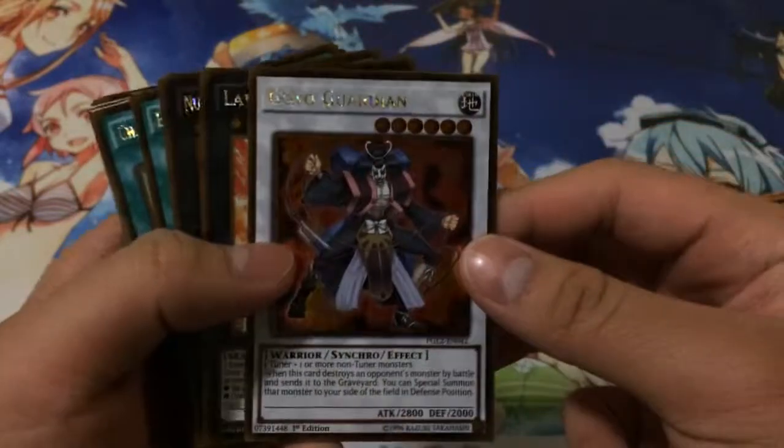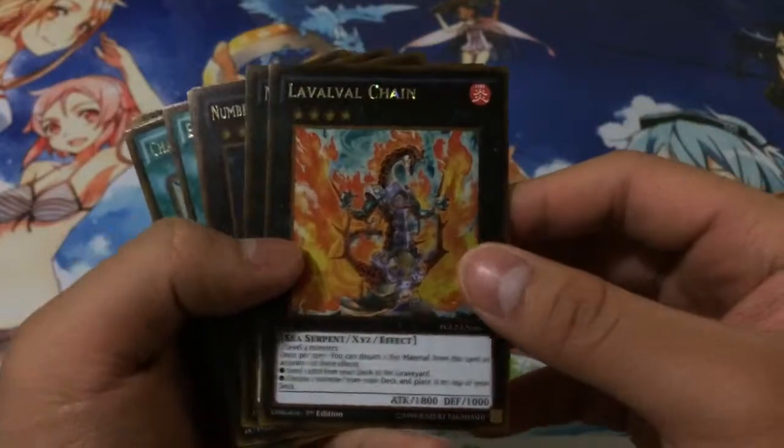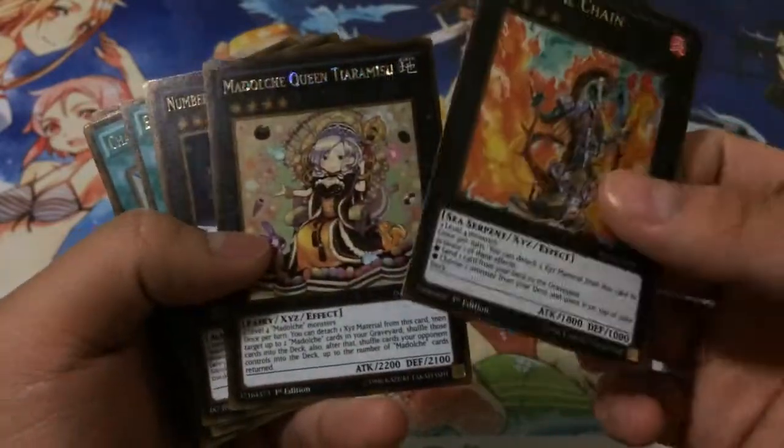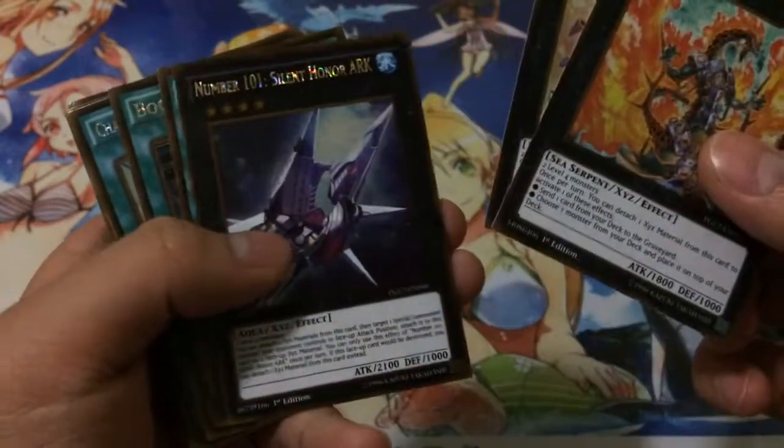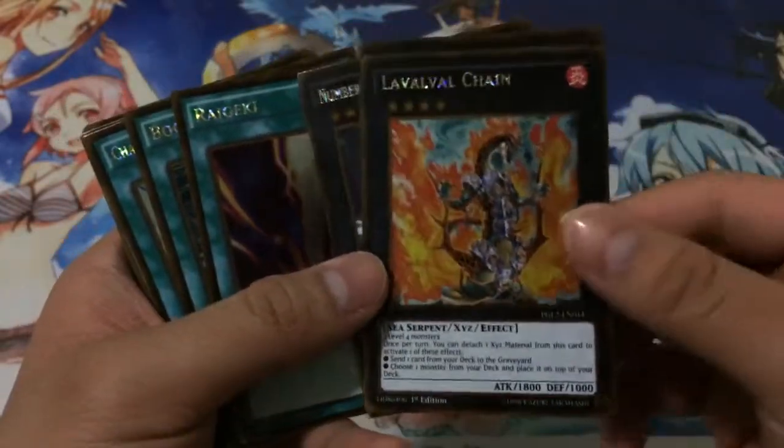Onto Synchros basically — a Goyo Guardian, pulled one. A Laval Chain, which was very nice. And then the exceeds: Motelechi, Queen Tiramisu, and 101 Silent Honor Arc — got one of each of those.